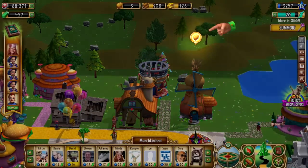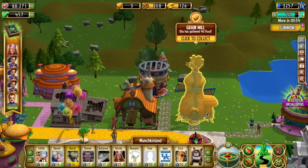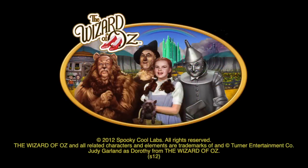When your harvest is ready, the food icon will appear on top of the mill. Click to collect, and you'll see your food storage shoot up. Be sure to start a new job as soon as one finishes, and you'll find yourself closer and closer to the Emerald City. Build on!